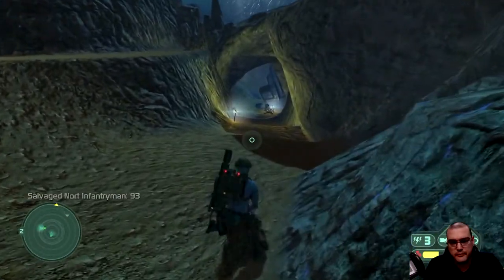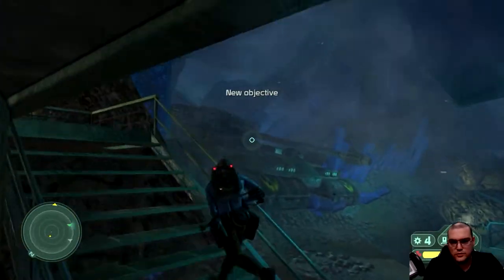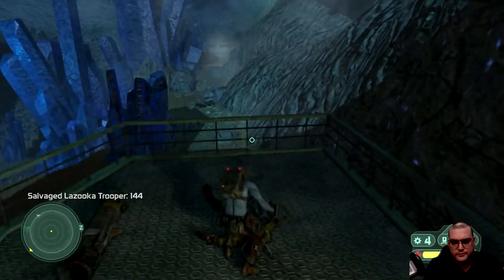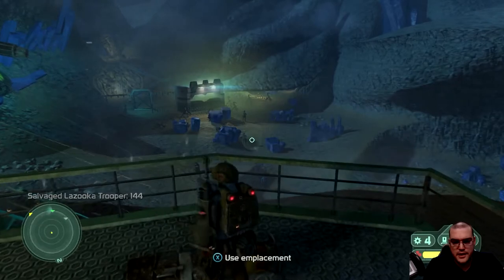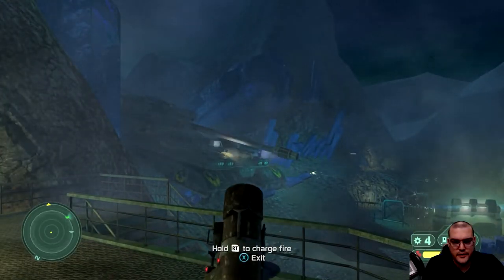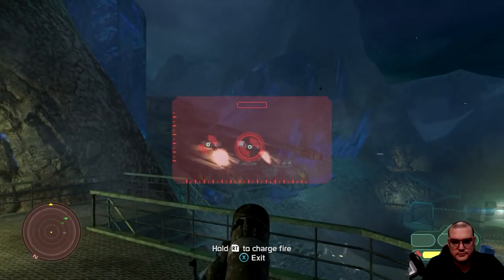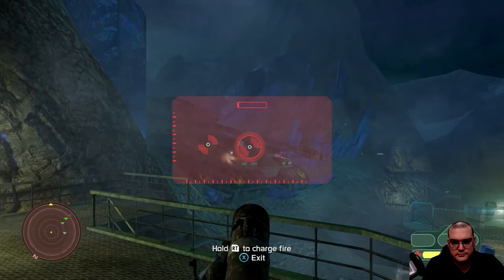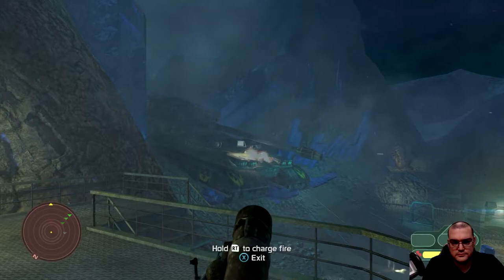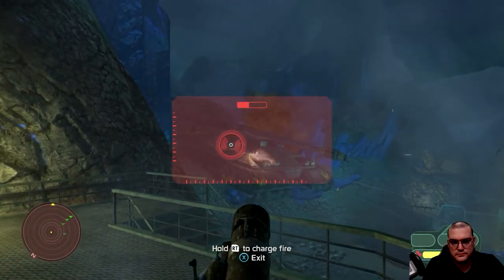I also found the cover mechanic to be frustrating in that you have to push up against cover to activate it, leading to times when I would push into cover on items I was just trying to get around, and other times spent precious moments imitating a bobblehead doll as I weaved back and forth trying to get my character to duck and stick to the terrain. I was also frustrated by my character's head regularly getting in the way as I tried to line up shots, and I never did find a key or button to switch shoulders to alleviate this issue.